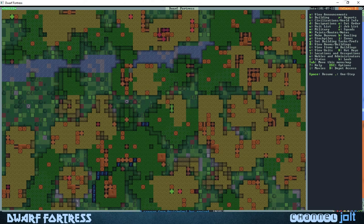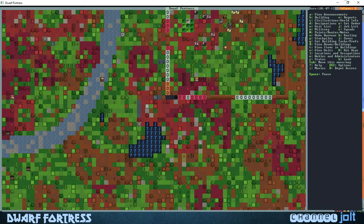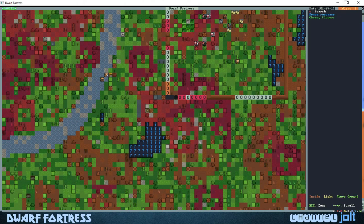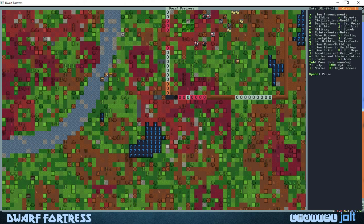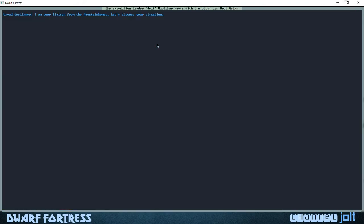The outpost liaison has arrived. There's some wild boars over there — I can't wait to get a trapper. Laney and Jolt, get out of the river! They're meeting the liaison. You can see them go into the fort — he's gonna meet with us. Hit the enter button. They're pretty chatty in here.